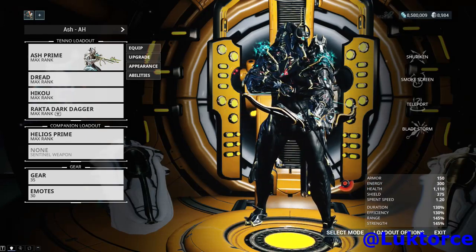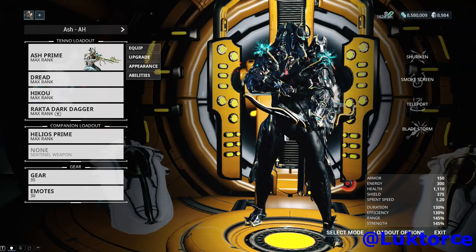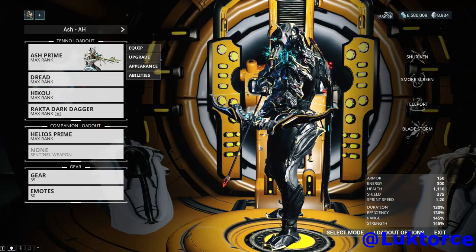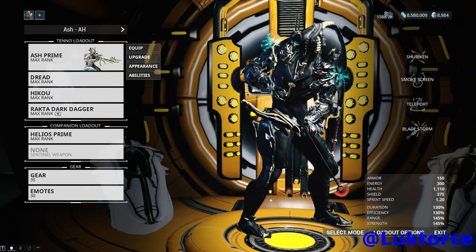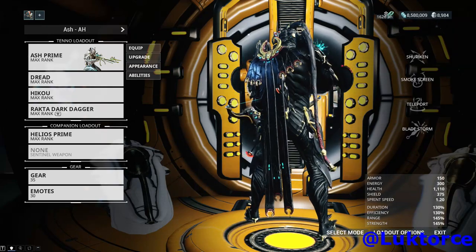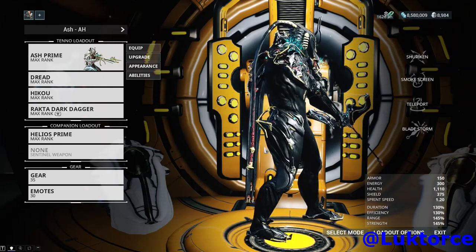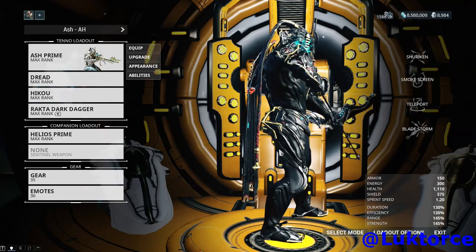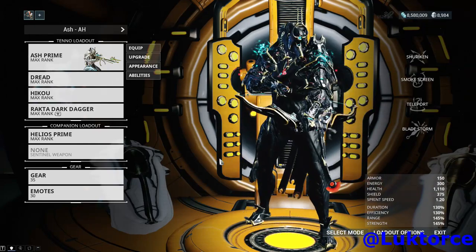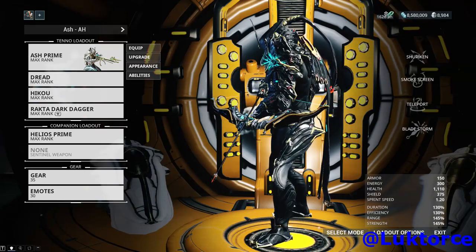Ash is a sneaky Warframe with a mix of stealth and brute power takedowns. He reminds me of a super edgelord, maybe even related to Reaper from Overwatch possibly. I love his design compared to the standard Ash frame, and it's interesting that the ponytail he has at the back was actually intended for base Ash, but DE didn't have the physics tech at the time when base Ash was released. His aesthetic is really dark and edgy and his helmet is definitely impressive.